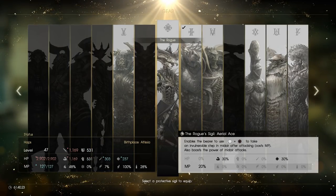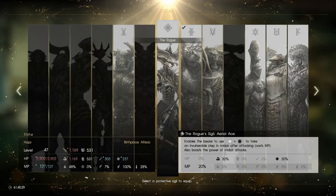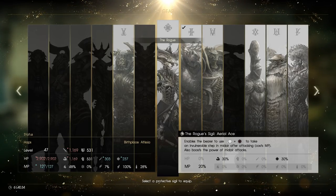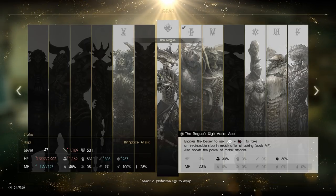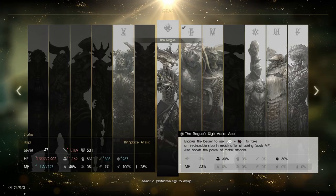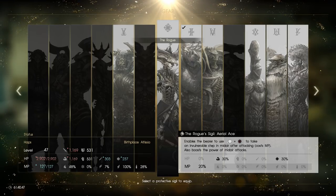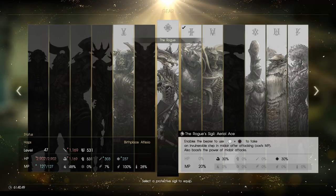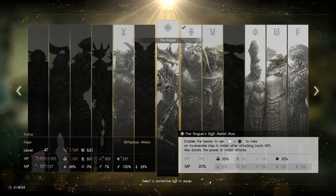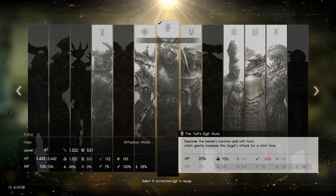The Rogue increases your MP by a little bit, and also increases your physical attack by a moderate amount, as well as your physical defense and even your healing a little bit. The big thing with the Rogue sigil is it gives you access to Aerial Ace, which allows you to expend MP while you're mid-air to do a little side dodge in the air itself, making you invulnerable for those frames. The Rogue sigil also does more damage in the air — great for weapons such as shurikens, and especially great for the spear. It is my favorite weapon to use with the Rogue, so give it a shot if you've got a good spear lying around.